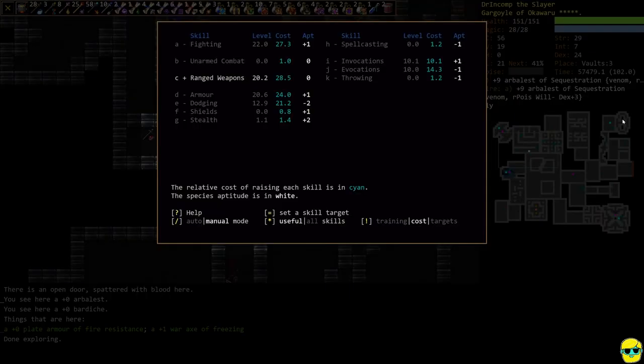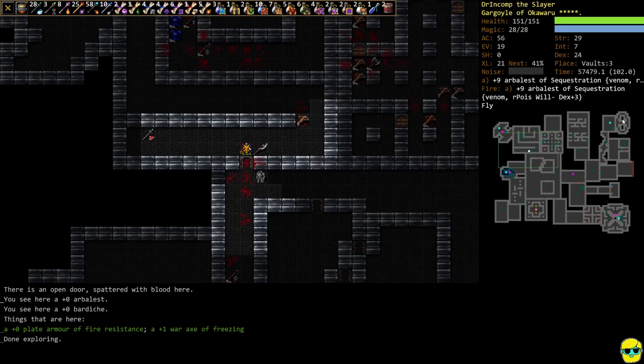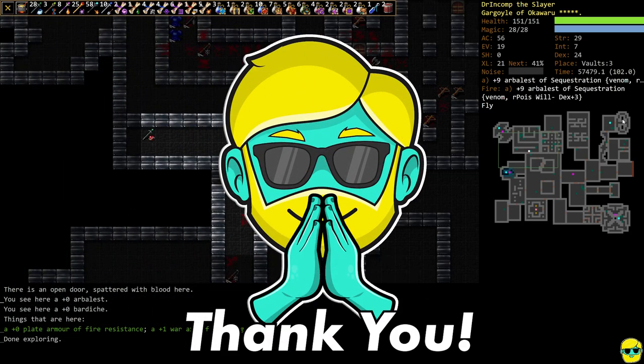That's Vaults 3 done! We hit level 21, we're up to level 20 on ranged weapons, we hit 22 fighting, and we're through the first three floors of the Vaults. I think this is a good place to end the episode — thank you so much for watching, I hope you're still finding this guide useful. Take care!